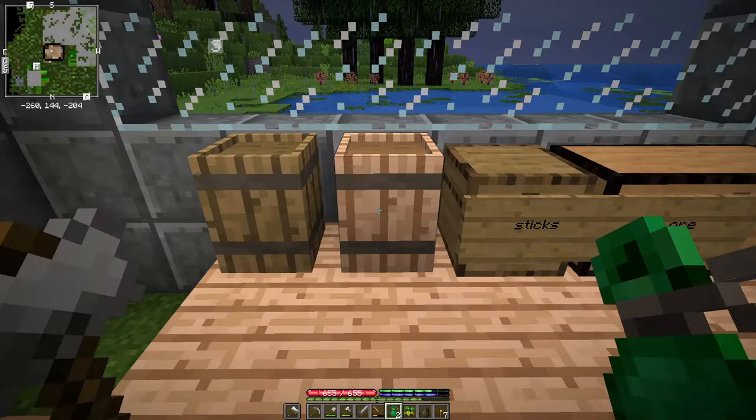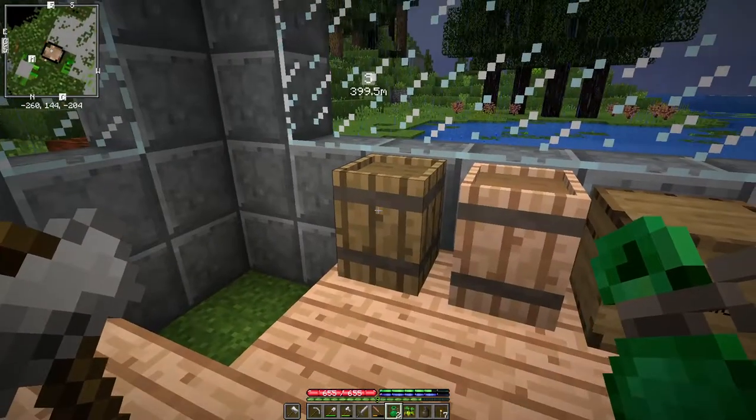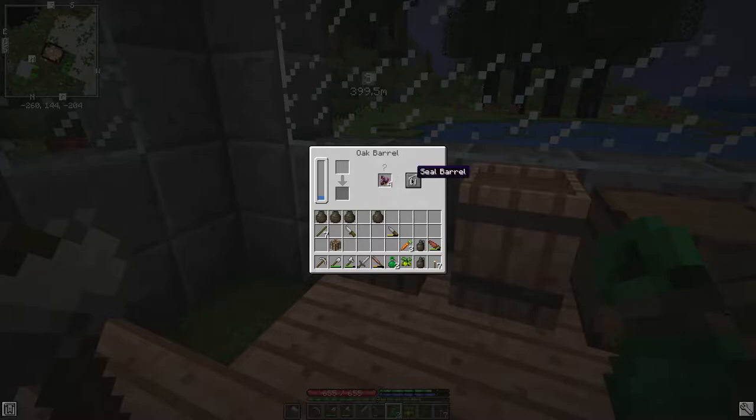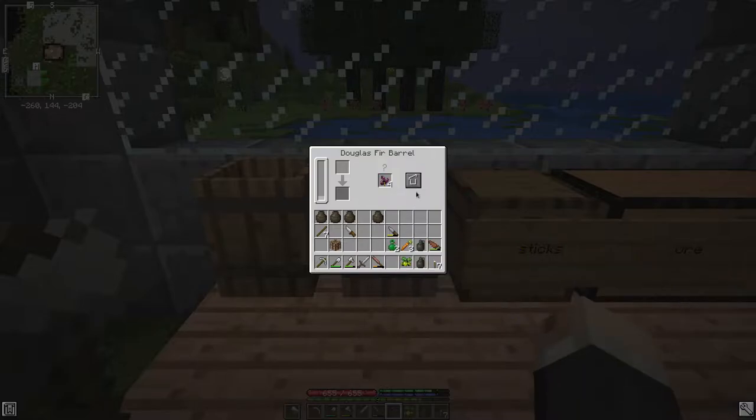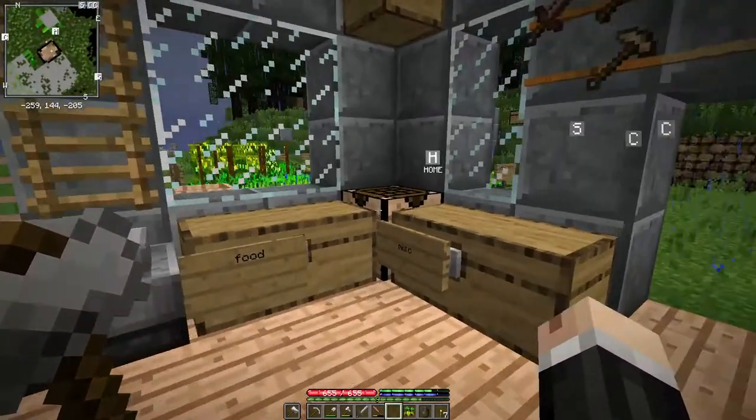First thing to deal with: I screwed up trying to make vinegar. I put the fruit into a barrel of water when I was supposed to put it into a barrel of alcohol. Even though it's got zero days left, it hasn't quite gone bad yet. Let's see if I can get it in here — yes, now we're going to get some vinegar. Okay, that's taken care of.